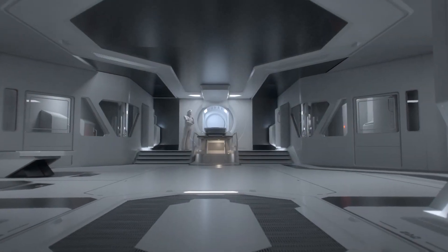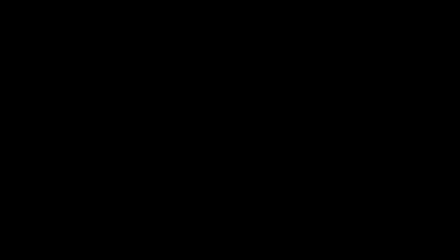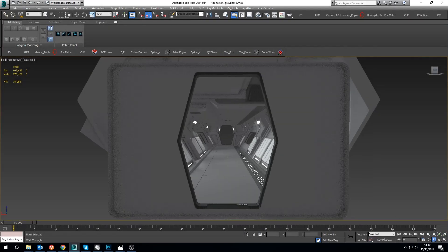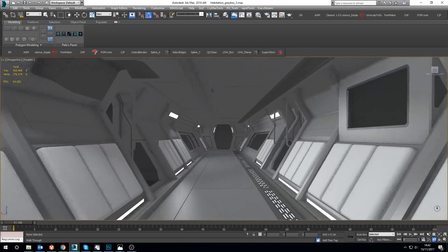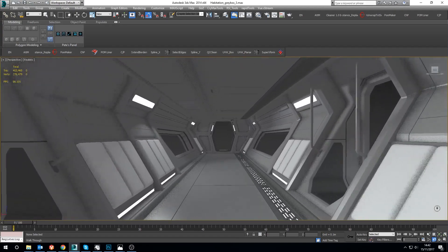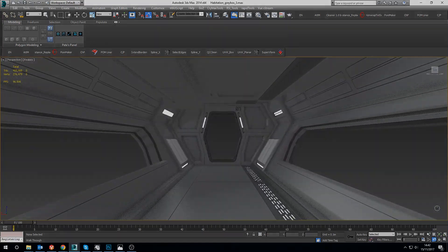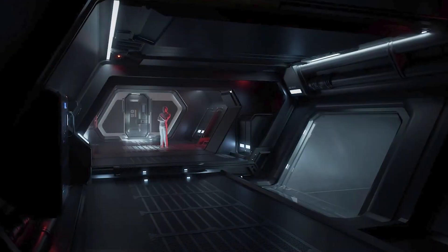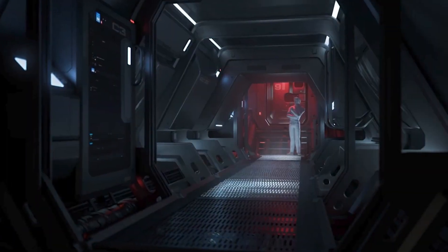Think of honeycombs — how honeycombs stack with each other. We're trying to develop all the floors and rooms to feel like they're stacking into this honeycomb design. We're sticking to no 90-degree corners; it's all 30 and 60 degrees. All the floors are raised up and all the pipework and machinery is underneath. The lighting is going to have a very blue overall feel with a red accent colour in certain places, and it's very heavy military inspired.